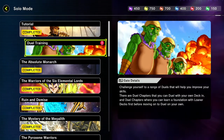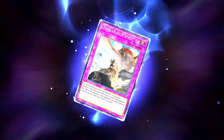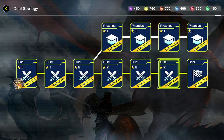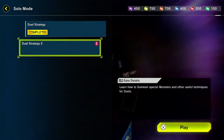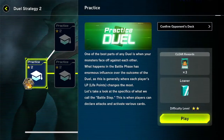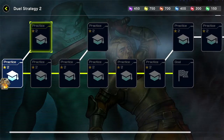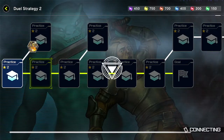We have duel training - challenge yourself to arrange duels that will help you improve your skills. That's actually pretty cool. So this was the first one - they actually have stars on it for difficulty, that's kind of cool. Learn how to special summon. The difficulty seems to be going up. Mausoleum of the Emperor - I frickin' love that card. It's not good at all, but it's still very funny.